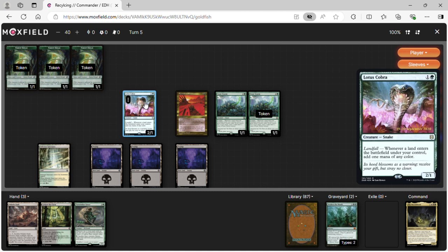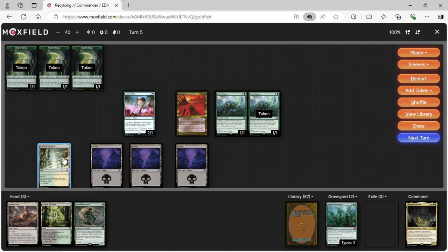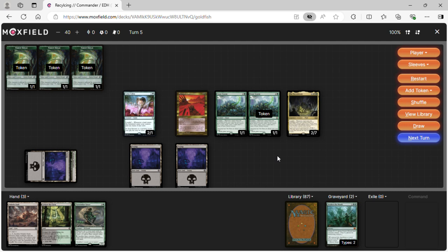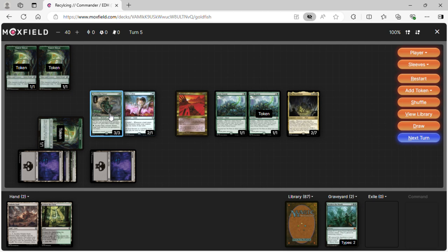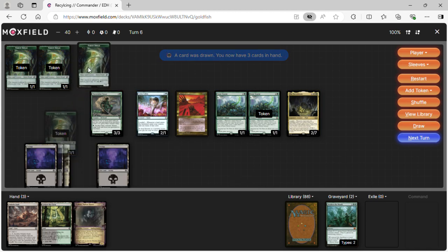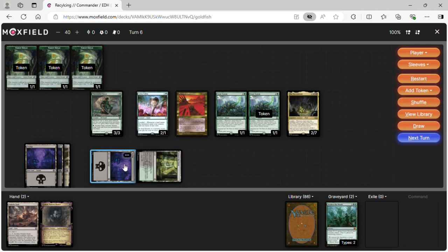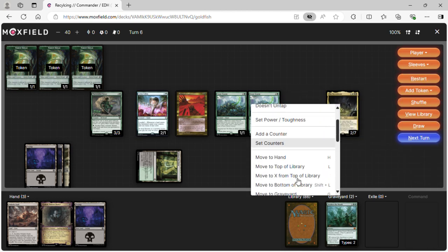With that white mana we cast Necro Bloom, then cast Turntimber Sower. Turn six: we tap for black, play Golgari Rot Farm, bounce a land to hand, make mana, and make another Scute Swarm — actually two more Scute Swarms from the triggers.